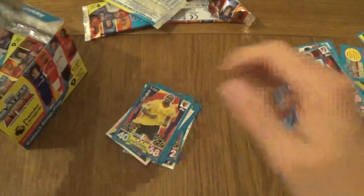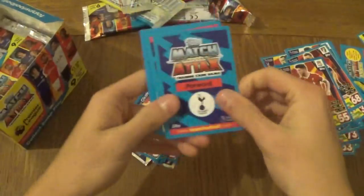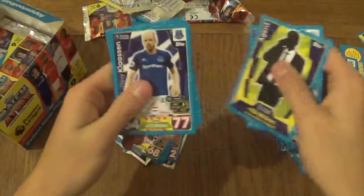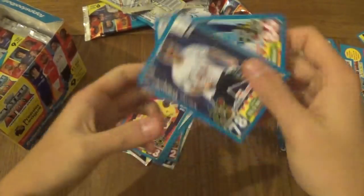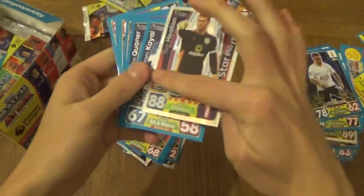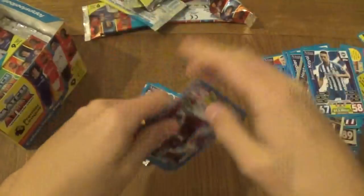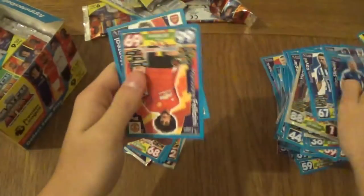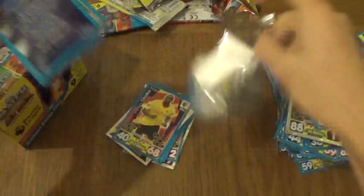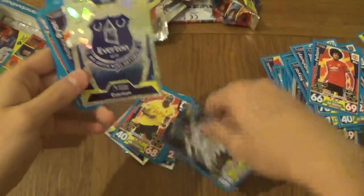Why is every single card falling out of my hand? Matip, the Liverpool defender, tried to stay loyal to his club by not going to AFCON, but his team ended up winning the whole tournament and he lost every single game with Liverpool or got injured. He was not happy, I can tell you that. We've got the Everton badge. Atsu, Mat Ryan signed for Brighton this season — Mat Ryan's been to Valencia, then I believe he went somewhere after Valencia before joining Brighton.